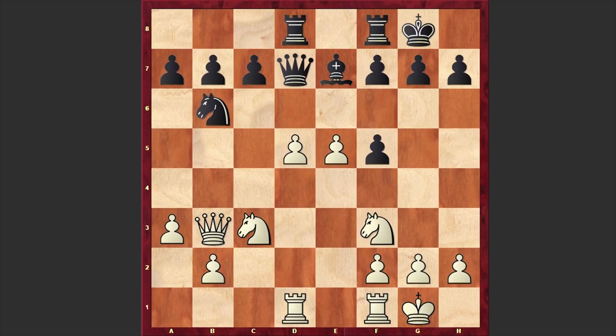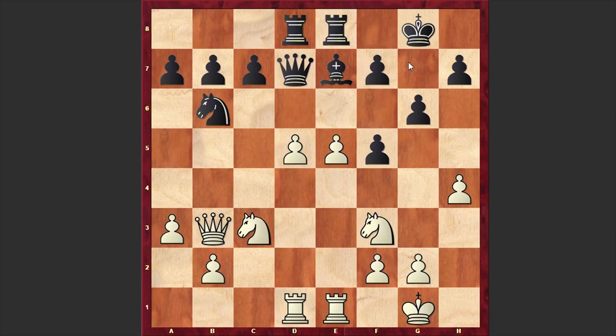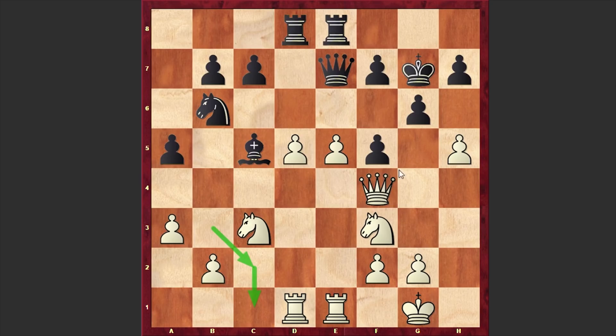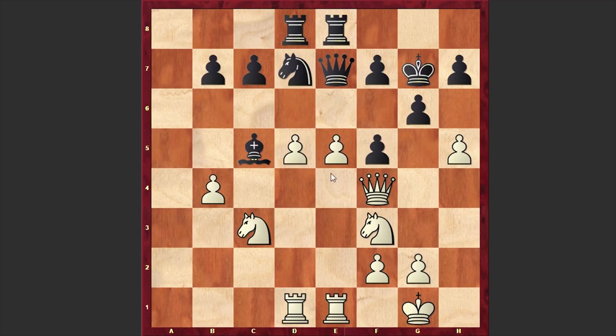After Rad8, black has a very unpleasant cramped position and white is enjoying a huge advantage. Then Rd1, Re8, Re1, g6, and h4 — as the dark squares around the black king are weakened, this h-pawn is hurrying to create more problems for black. After h5, Bc5, Qc2 — the queen was out of the game but Carlsen is now switching it into the attack. Qc1 — the queen is coming to support the h-pawn — then Qe7, Qf4, a nice maneuver by Carlsen. After Nd7 we have b4, getting more space and kicking away black's dark-squared bishop.